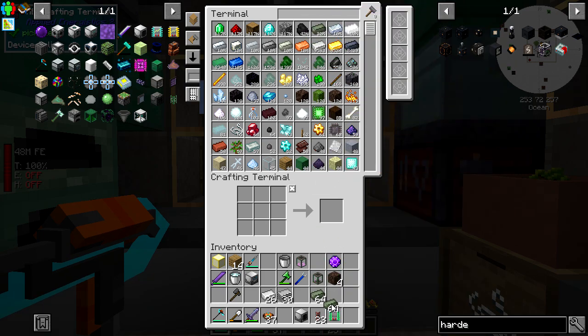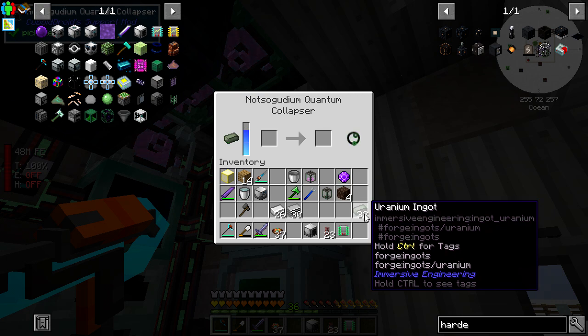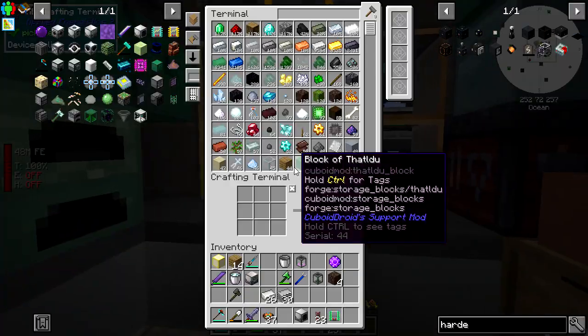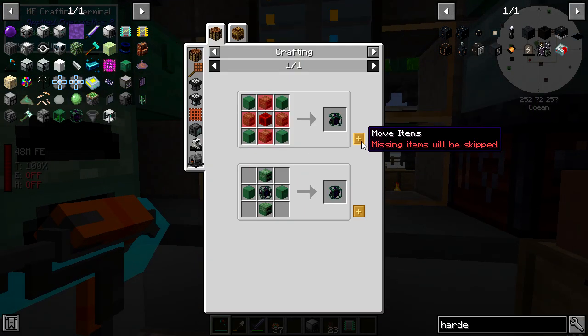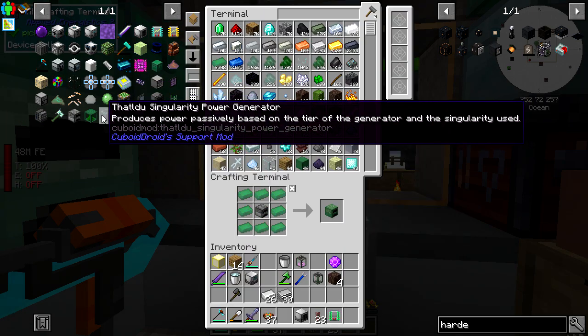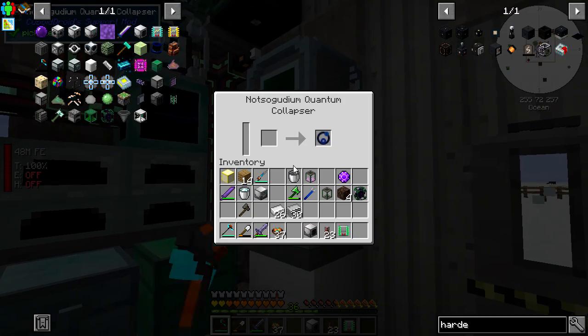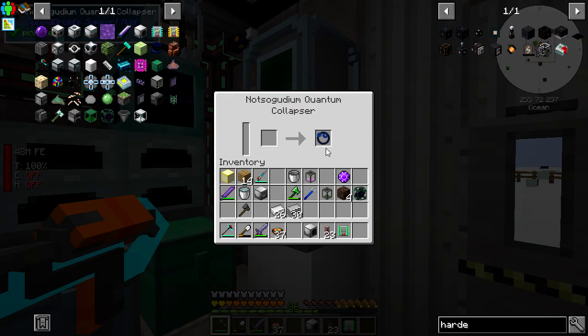I'll tell you what I'm going to do quickly - this could go badly, what I'm about to do. But why not try it? One, two, three, four - there we go. I'm sure the mob crusher should kill it. Oh yeah, look - I got a lapis one! Quest completed!